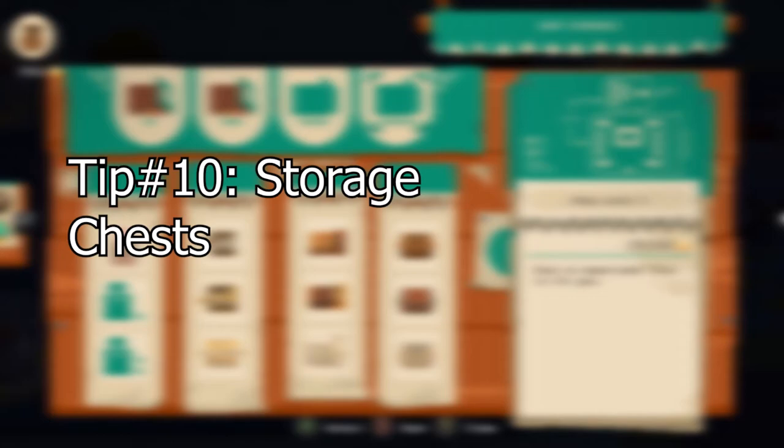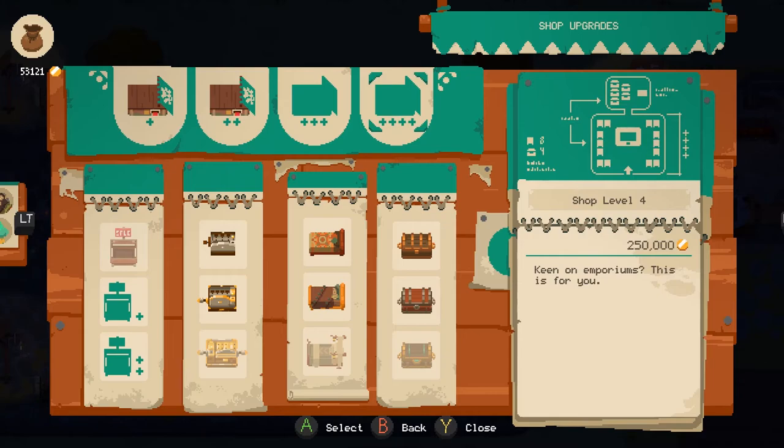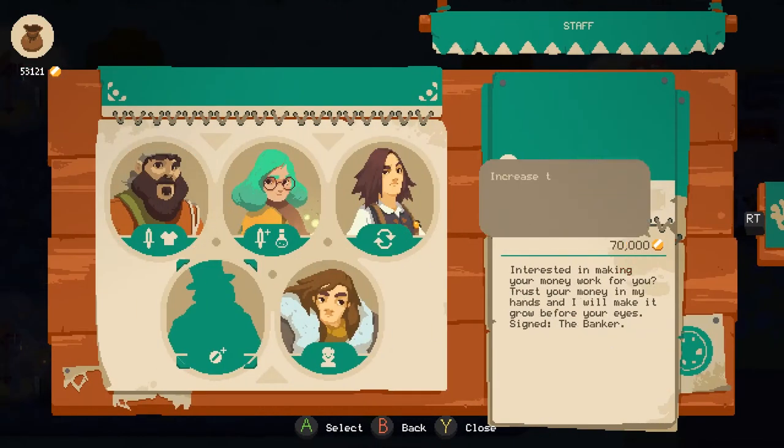For the last tip, make sure to upgrade your chest to at least the second level before proceeding onward to the desert dungeon. If you overfill them you won't be able to use some of the special condition items in the dungeons.